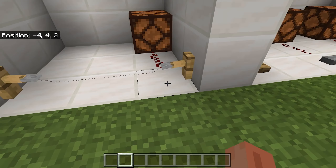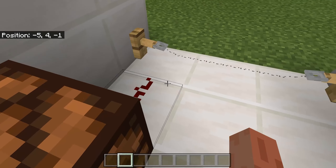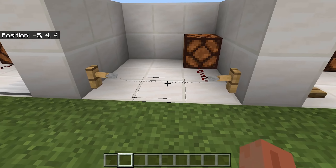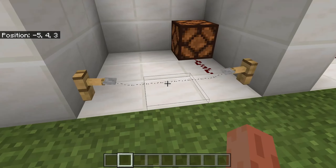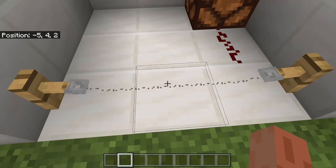Tripwire hooks activate when you cross them. To use a tripwire hook, you just get some string and place it in between the two hooks.